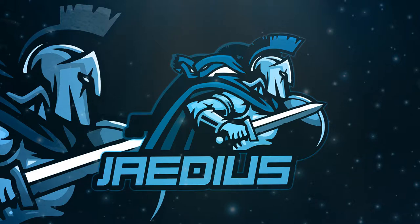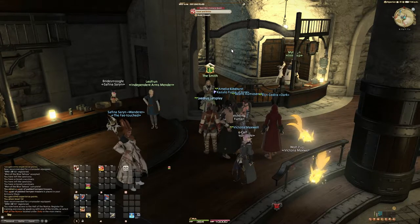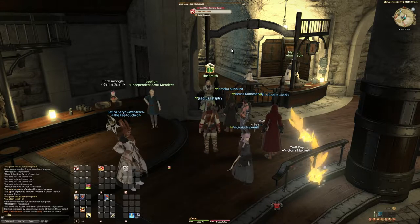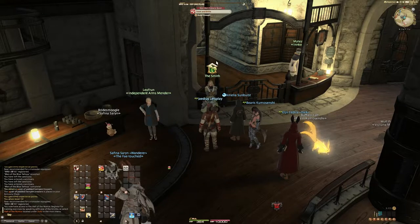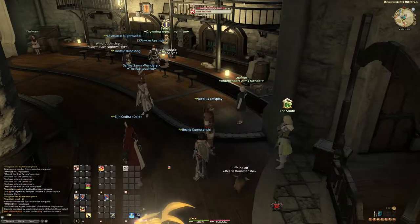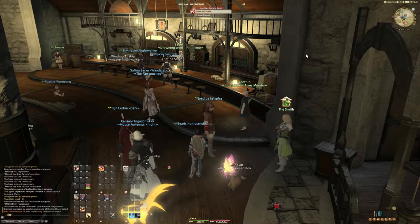Hey everyone, welcome back. I am Jadius and this is Let's Play Final Fantasy XIV. We've just hit level 16 and we're going to cover the Hall of Novice. When you get to level 15 you can talk to the smith located in any of the major cities and outside of the first dungeon. The smith is part of the novice network and he's here to give new players a tutorial on how to do some basic combat stuff.